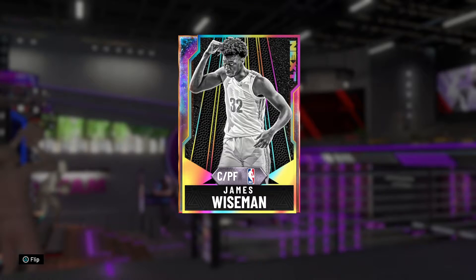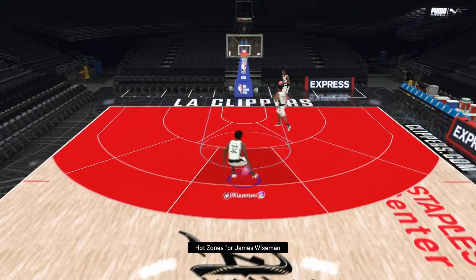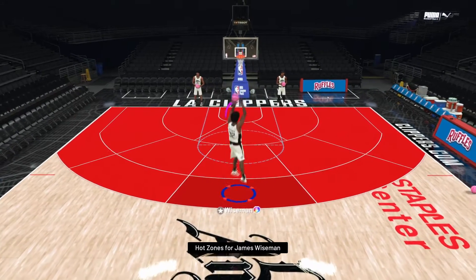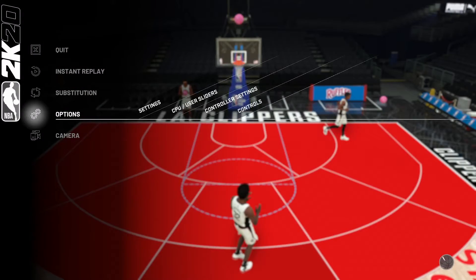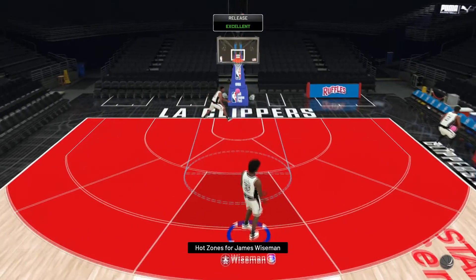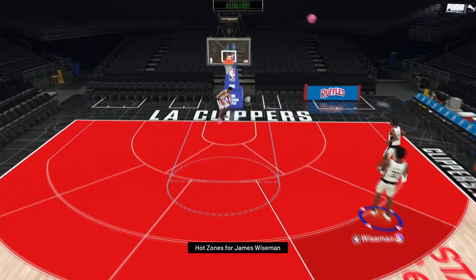Let's hop into freestyle and see how he looks. Here we are with James Wiseman — you guys can see all of the hot zones and just the absolute cheesy seven foot one guy. He does have the Chris Bosh jump shot, which is actually really nice. I know some people aren't the biggest fan of it, but personally I actually quite like it. I think it's money especially if you turn the meter off — it's actually super easy to time.